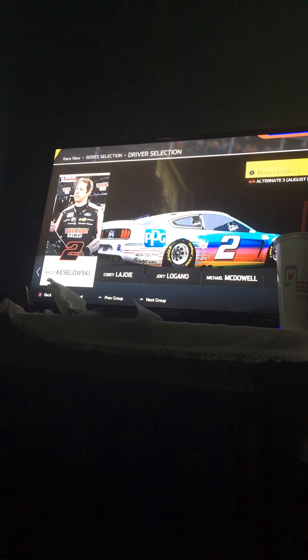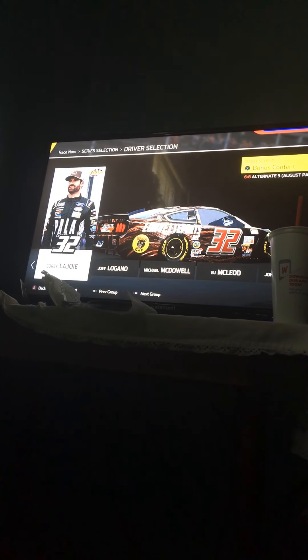Kyle Larson is next. He has the Discount World Heroes one and his PPG one, and his CorvetteParts.net one with a black cat on the side.